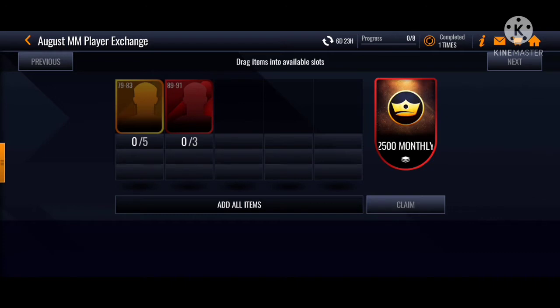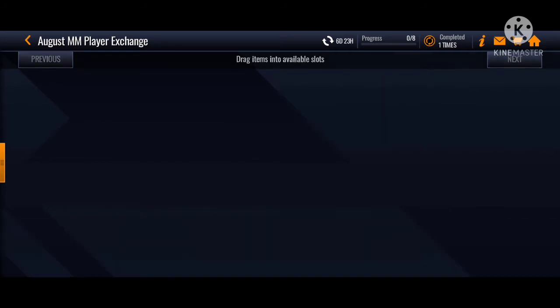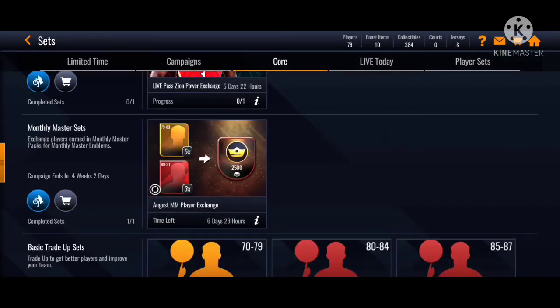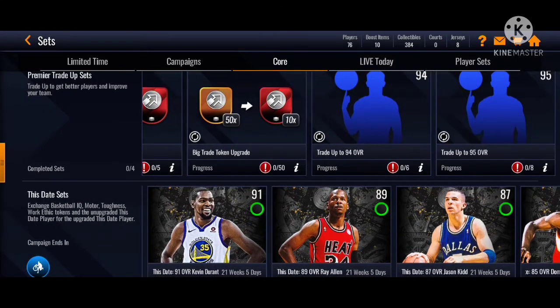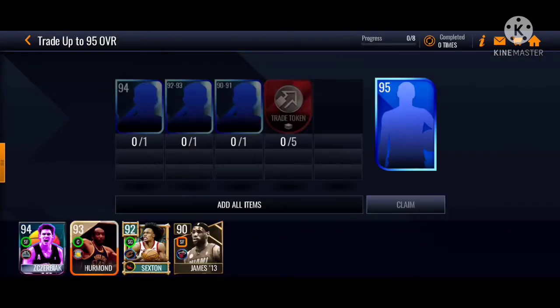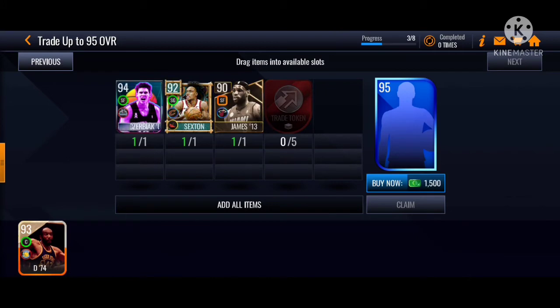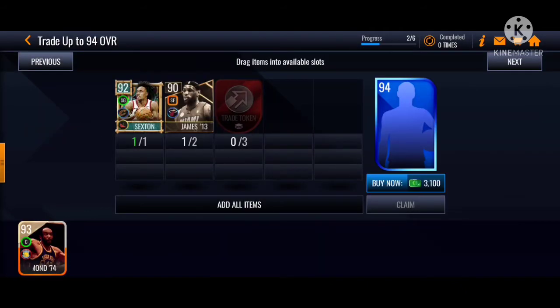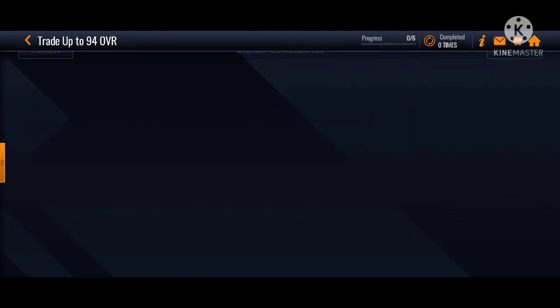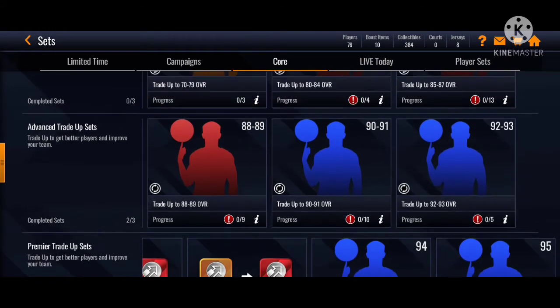We still have 80 players to go in the set, but now we don't have to do that. Also, EA has dropped something we've been wanting - new tray upsets. You can see all the previous players that you can use for these tray upsets.